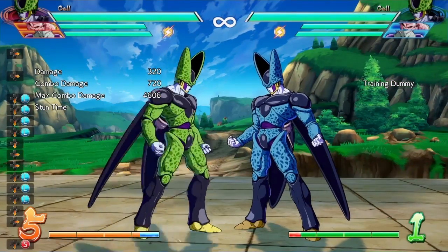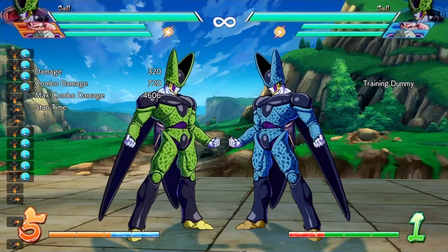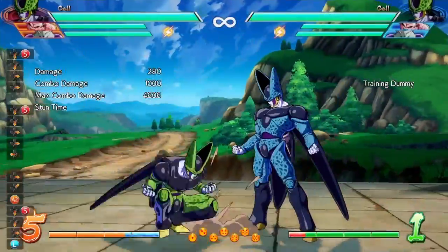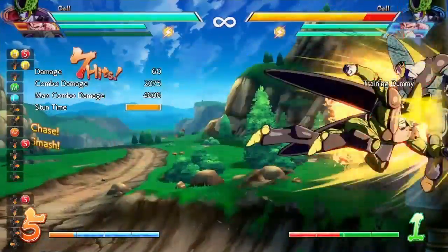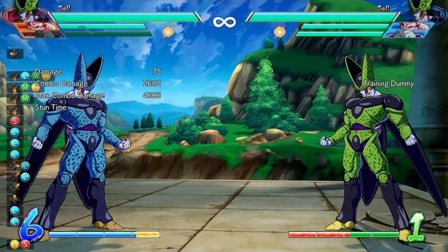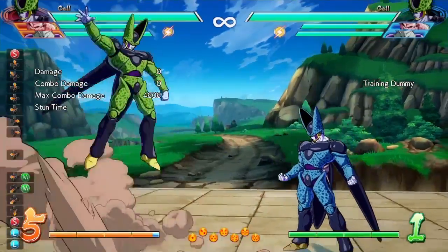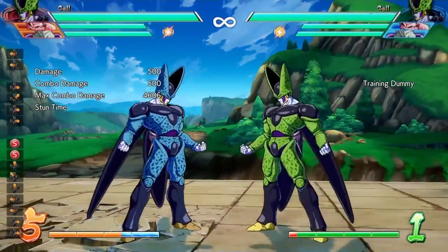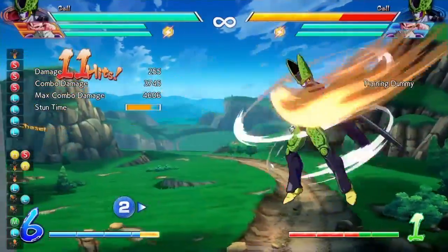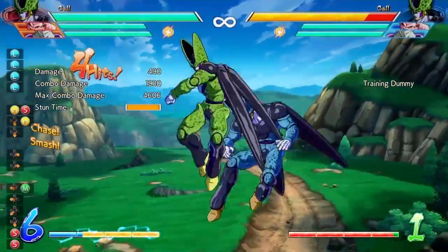Another change is that Cell's down light or crouching light is now faster on startup. They also made changes to his crouching key blast attack — adjusted time to take into landing and overall recovery frames. It seems like maybe a buff. His jumping key blast now has faster startup after using it after a smash attack like a jumping heavy.